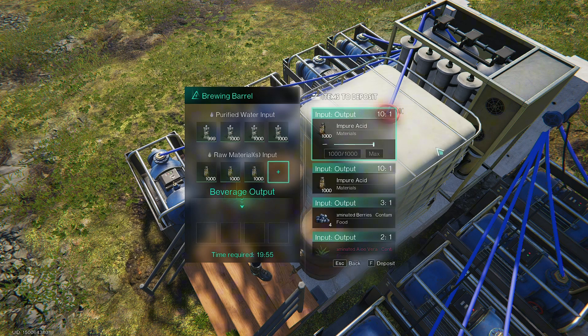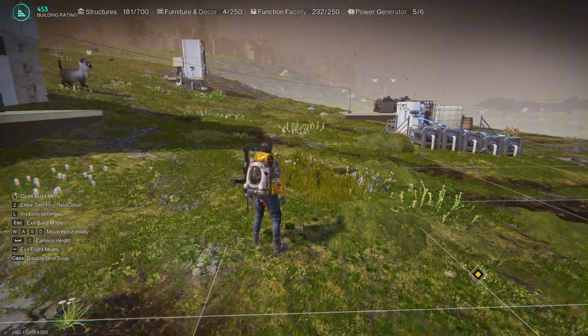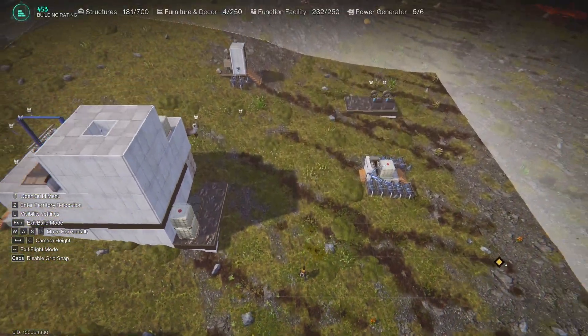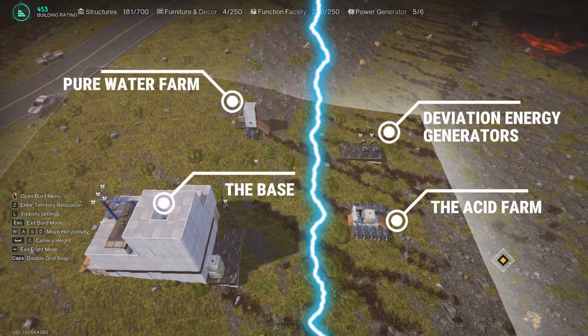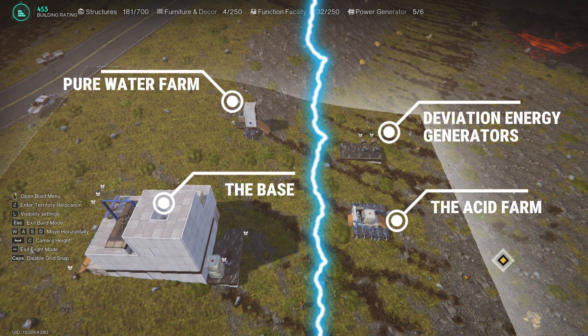Instead, you can easily separate the production of acid and pure water by placing your territory on the border of the contaminated area. On the polluted part you can place your acid farm and deviation energy generators, and on the normal half, a pure water farm and the main building of your base.